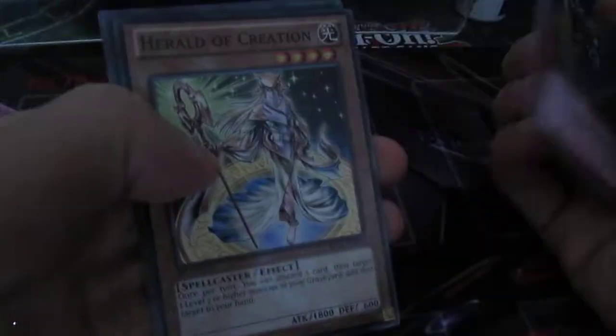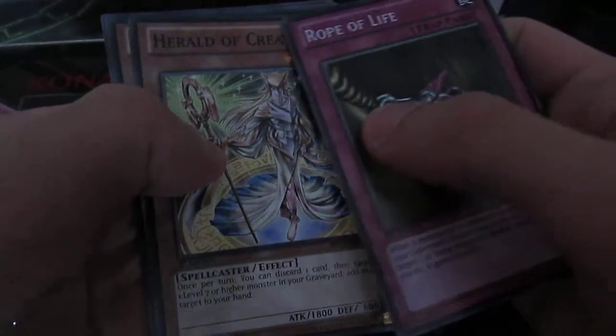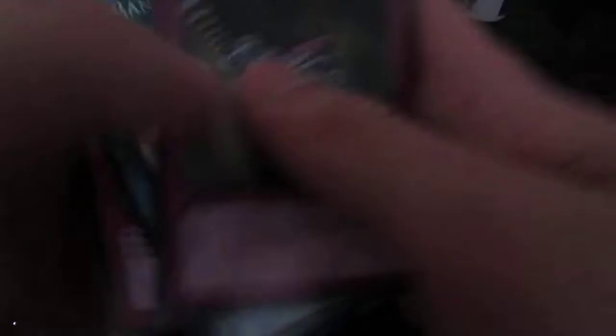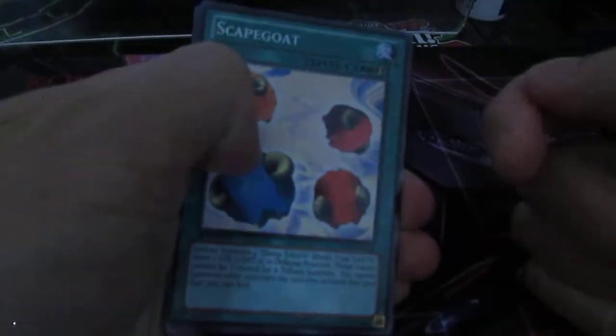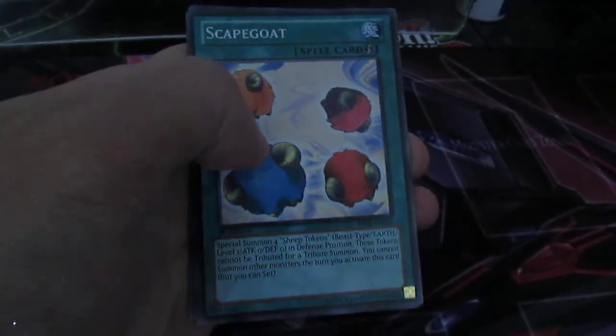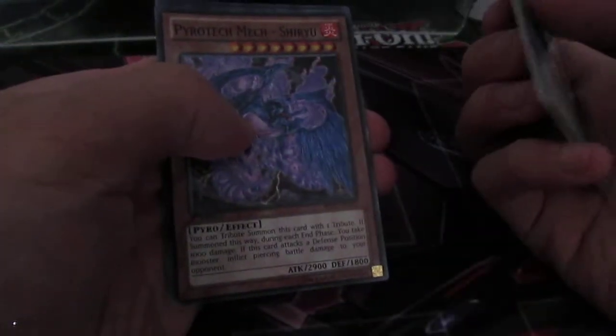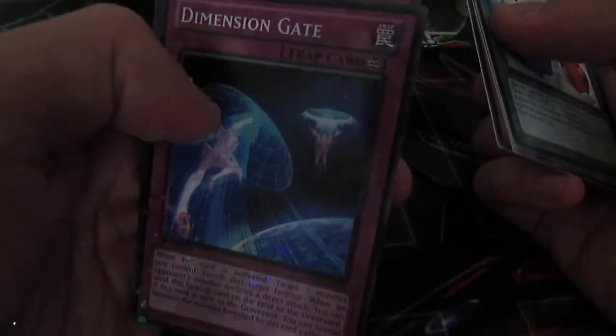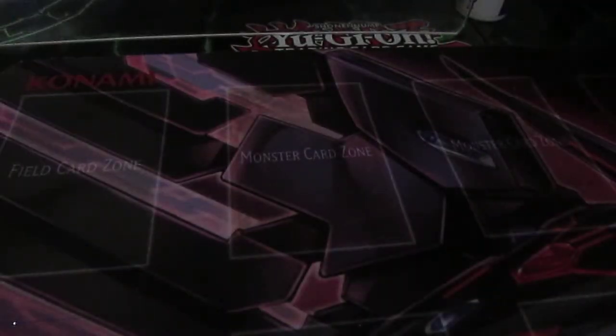We've got Rope of Life, Heroic Creation — I heard some people liked pulling that. Sleep Warrior in Rare, Big Bang Shot — didn't know they released that in this set — and Drain Shield. As long as I get the reprints I need, I'm quite happy. We've got Scapegoat in Common — I've been struggling to find Scapegoats, so I'm quite happy with that. And Dimension Gate in Rare.